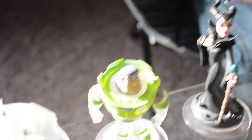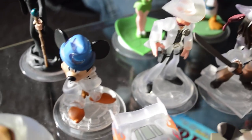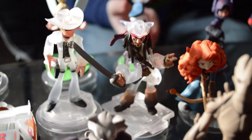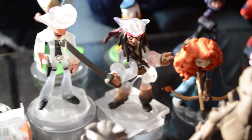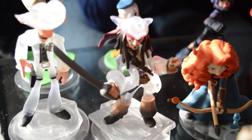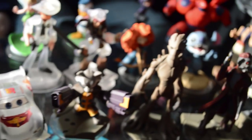Back here is Crystal Buzz Lightyear. And then we've got Crystal Sorcerer's Apprentice Mickey. And then Crystal Lone Ranger and Crystal Jack Sparrow. Crystal Jack Sparrow is actually one of my favorite detailed crystal variant characters from Disney Infinity — he's really, really, really well detailed. All the right colors in all the right places.